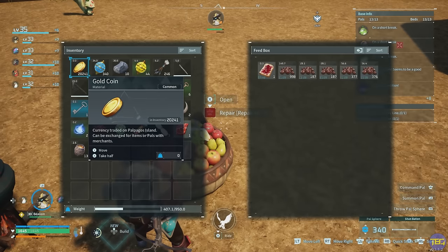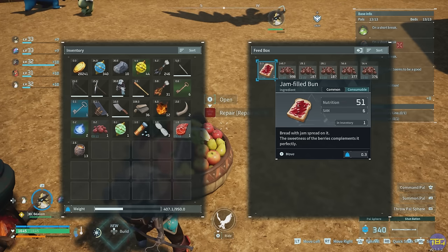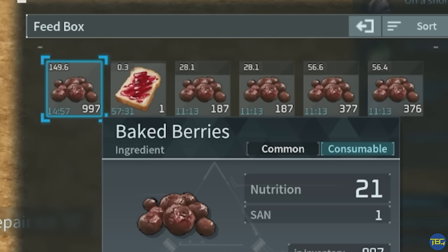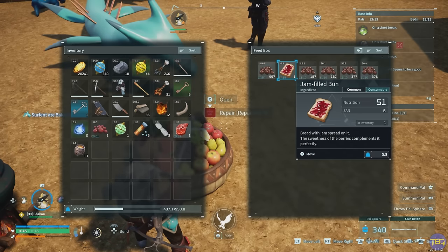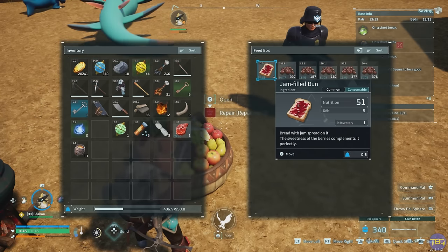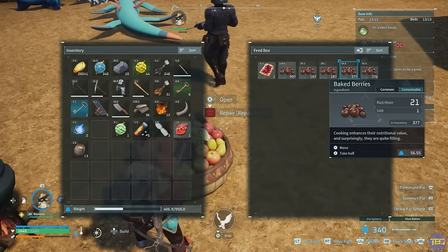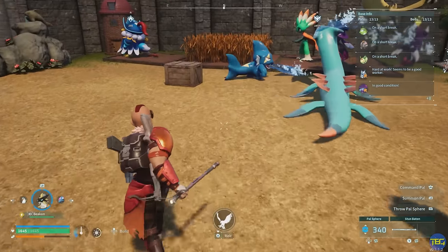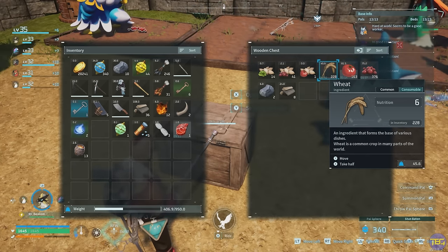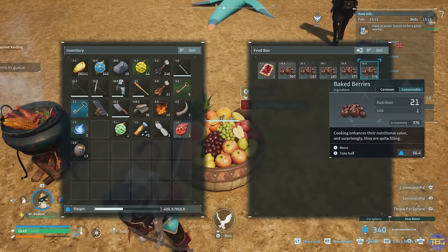Something worth noting about the food box: pals eat from it left to right for some inexplicable reason. So put your better food on the left — it gets eaten first. Also, it's worth filling up all the food slots to stop your pals dumping random stuff in there like wheat and tomatoes that aren't very effective. I just split stacks of baked berries across the slots and they'll last for ages even with the spoil timers — 200 berries lasts absolutely ages.